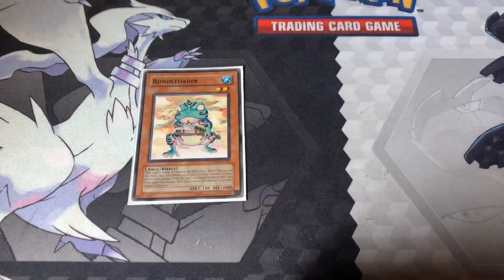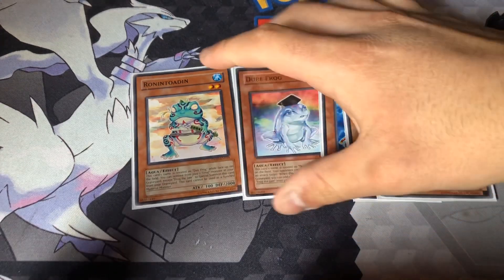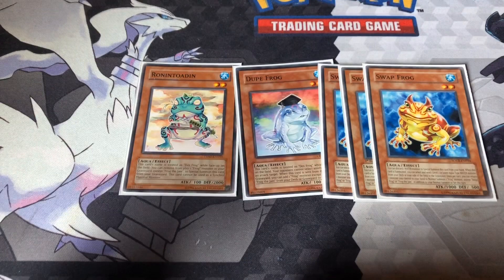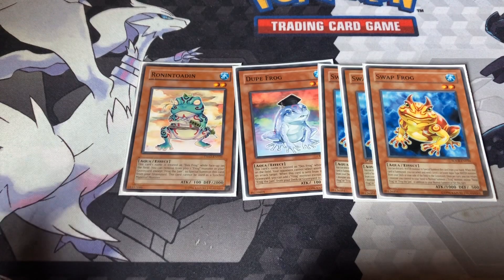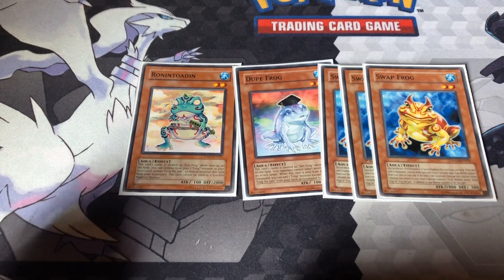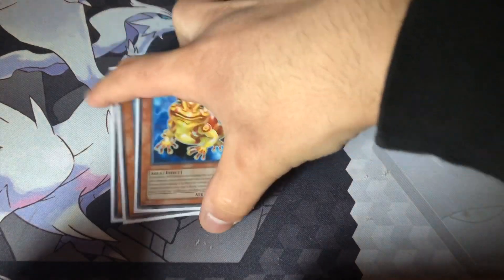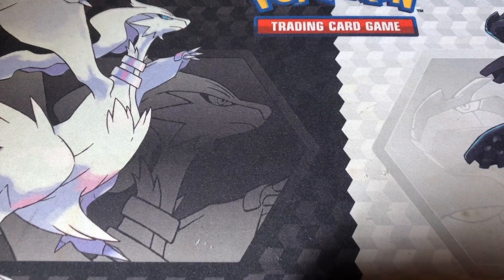I got the Ronintoadin, Dupe Frog, and of course three Swap Frogs. Ronintoadin — banish Dupe Frog, special summon Ronintoadin. Swap Frog, for the special summon, discard a Water monster, special summon it, and you can also ditch a monster to the grave. It also pops a monster back into your hand. I like to pop back a Swap Frog or whatever I have on field — it really depends.